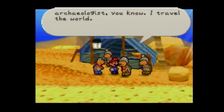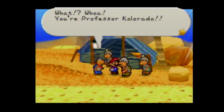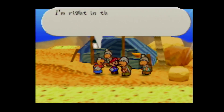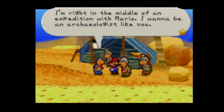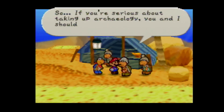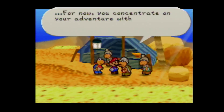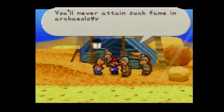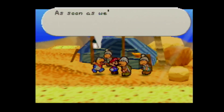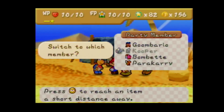This is Colorado. 'What? Whoa, you're Professor Colorado? It's Kooper - I live next to you. It's so great to see you. I'm right in the middle of an expedition with Mario. I want to be an archaeologist just like you.' 'Hello there, Kooper - it's been ages. If you're serious about taking up archaeology, you and I should go exploring someday. For now, concentrate on your adventure with Mario.' So Kooper has something to look forward to now.